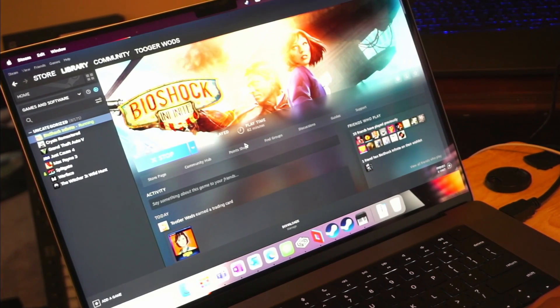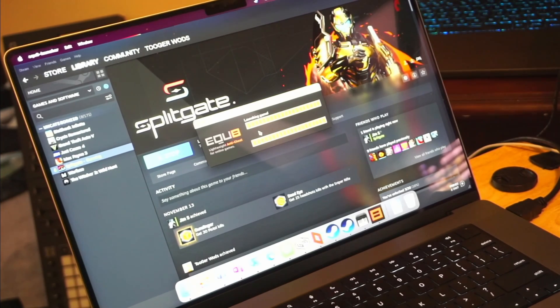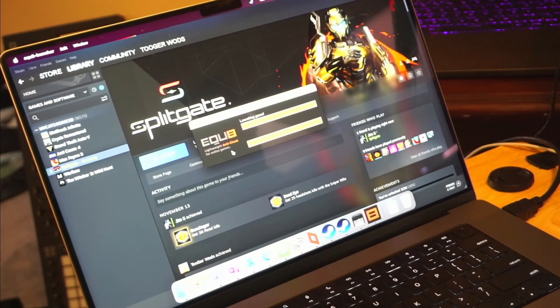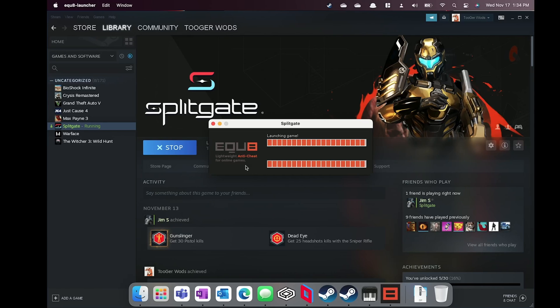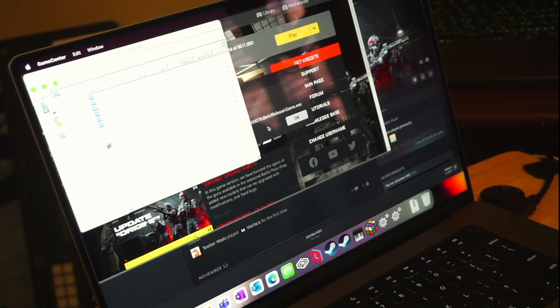Looking at other games I was testing — such as BioShock Infinite, which runs on Parallels but not on this version of Crossover — that's just the state of macOS gaming: some games run better on Crossover, some run better on Parallels, and you're stuck in this in-between place. Things like Splitgate, a Halo clone with portals and a really fun game, doesn't launch because VAC anti-cheat throws an error. Other games like Warface simply don't load either. That engine is also built on CryEngine, so there are definitely compatibility issues.